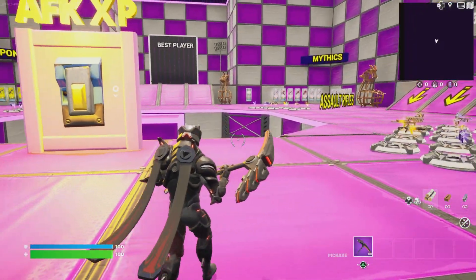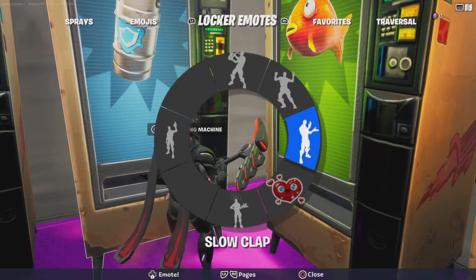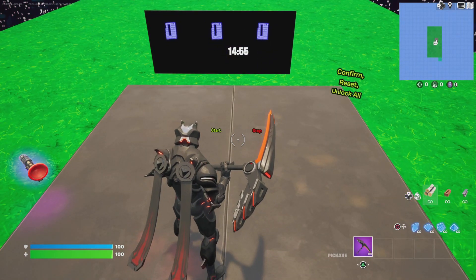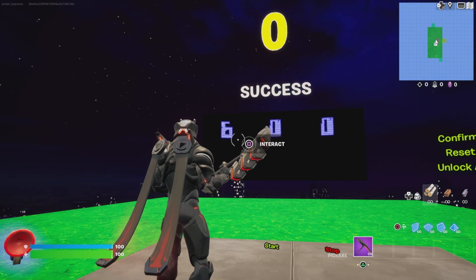It's gonna be very easy. The first thing you want to do is go to this area, you want to emote, and then you want to wait for the timer — it's a 15-minute timer, not too long. After you do that, you want to put this code in.